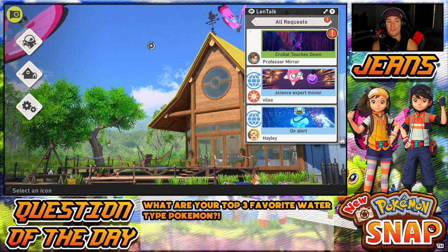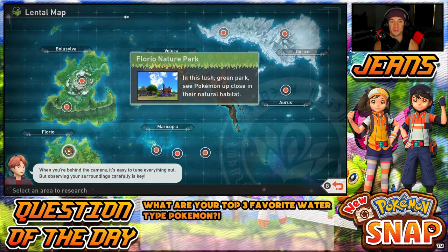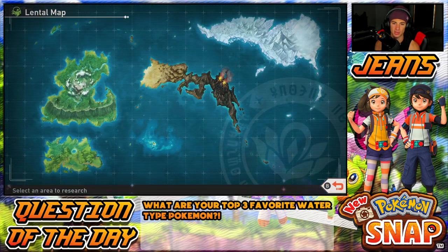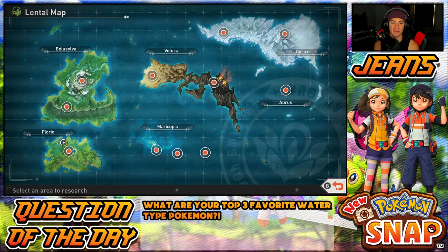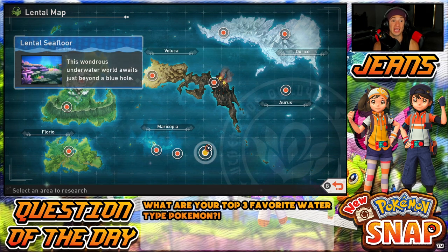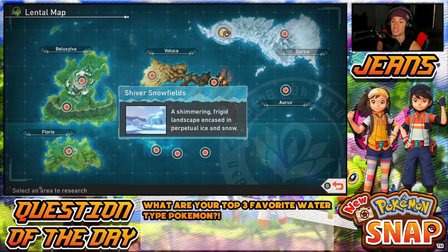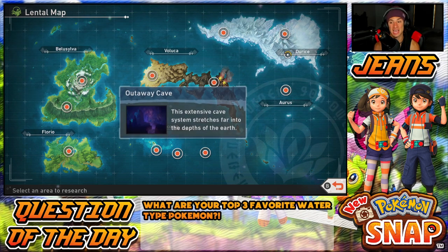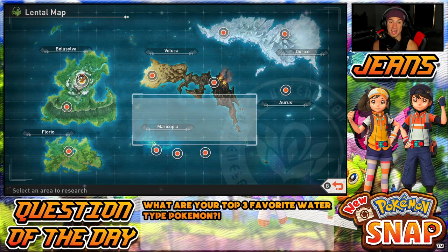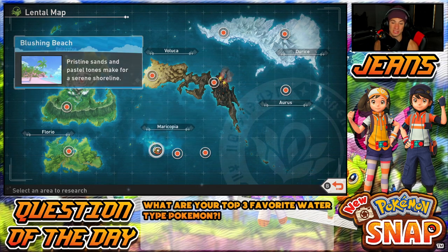I have both these on max level, so hopefully we get some new Pokémon. The one problem with this place is there's no legendary, which saddens me. The places we have left: we did Nature Park, Jungle, Sweltering Sands - we have Blushing Beach, Maricopa Reef, Lentil Sea Floor with a legendary, Fire Flow Volcano with a legendary, Snow Fields, Out-of-Way Cave, Ruins of Remembrance, and Elsewhere Far. So every other place after this one is going to have a cool legendary - the next few episodes are going to be dope.